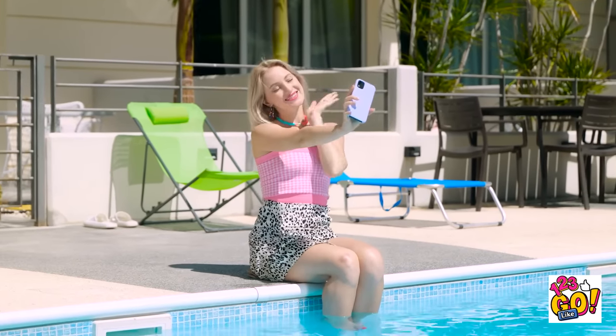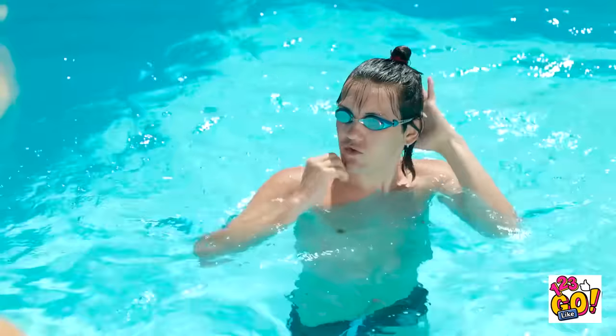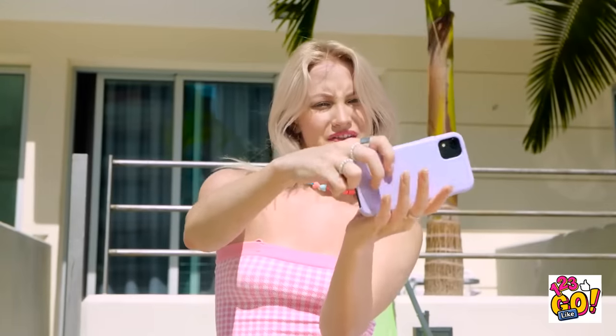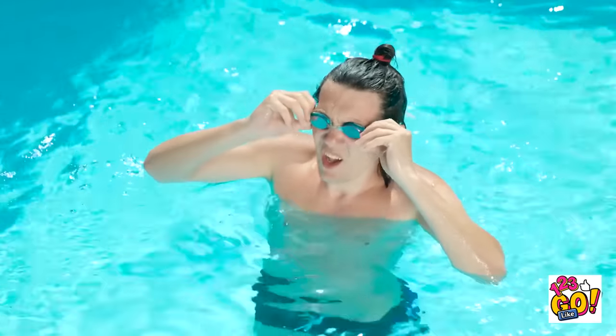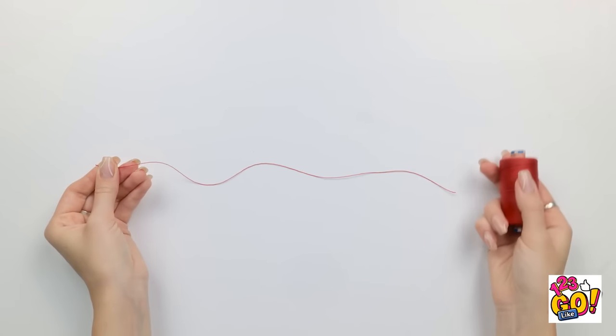That looks cute! Boo! Don't do that! Take a photo of me! Okay. Let me work on my poses. Looking good. I'm a natural in front of the camera. Whoops! That was too close. Hold on. My necklace has given me an idea! Keep your phone safe with this handy hack. Start with a length of thread. Next, you'll need a decorative bead. Place the bead onto the thread.